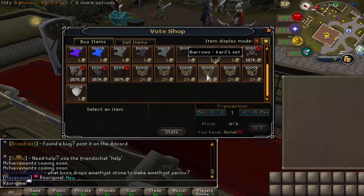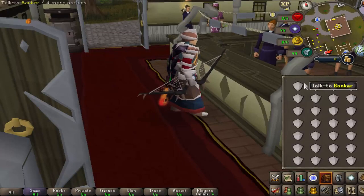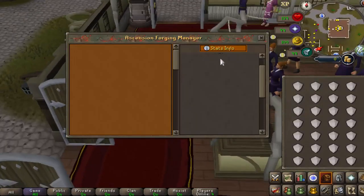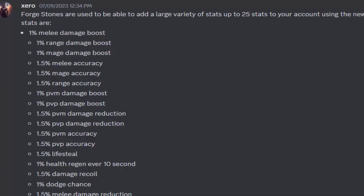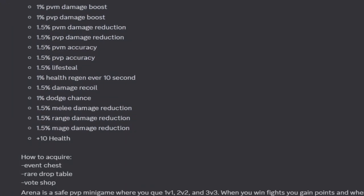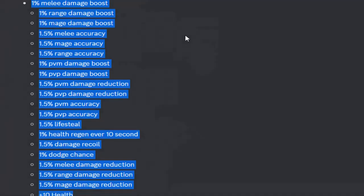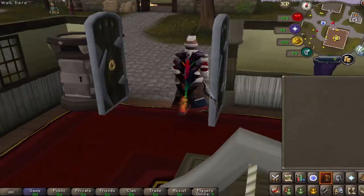Just recently, four stones were added into Ascension RSPS. Four stones are used to add a large variety of stats — up to 25 — into your account using the new forge feature. Examples include added mage, range, and melee bonuses. These four stones are obtainable through different event chests, rare drop tables, and the point shop. The 25 bonuses include things like melee, range, and mage bonuses, plus 10 health, 1.5x PvM and PvP accuracy, and much more — feel free to pause and read through those.